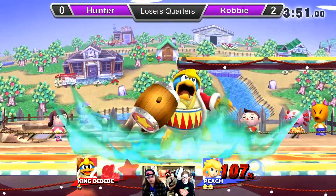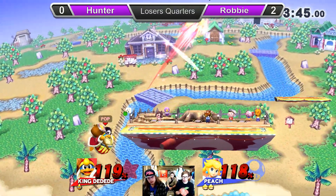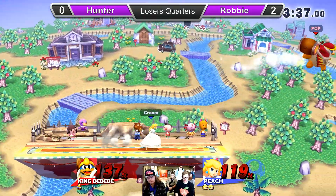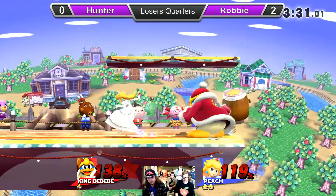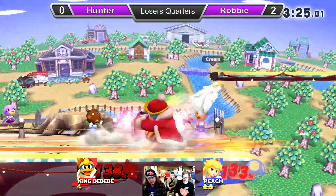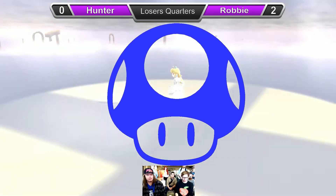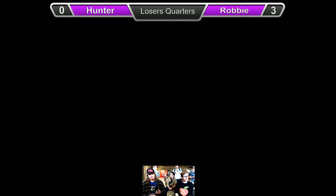Robby finds the air dodge but doesn't really get anything out of it. Gets another down throw into up air, finds the second one. Hunter was trying to throw the Gordo but hits the second one instead. Robby is already lapped Hunter in percent, finds the back air to send King DeDeDe off stage. Hunter must be pretty desperate to find something. Robby taking that set 3-0 — Robby's going to winners finals. Let's see if it goes to Grand Finals.